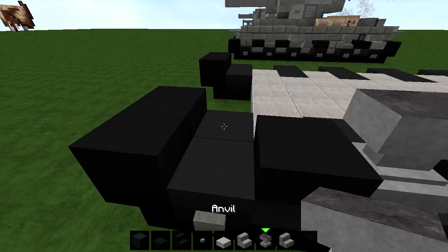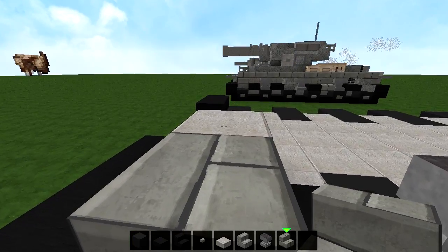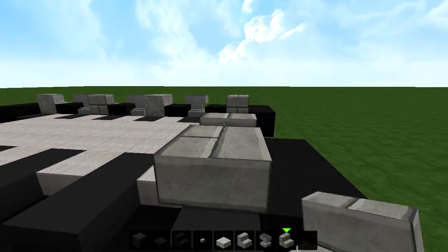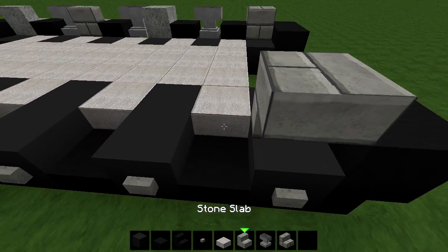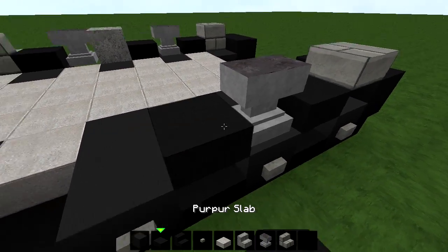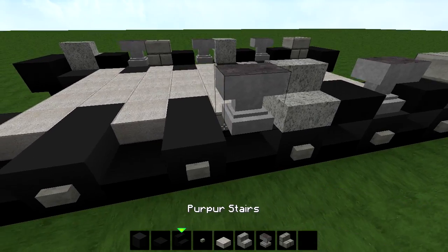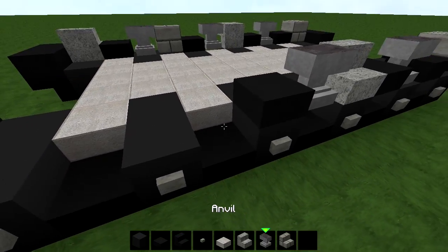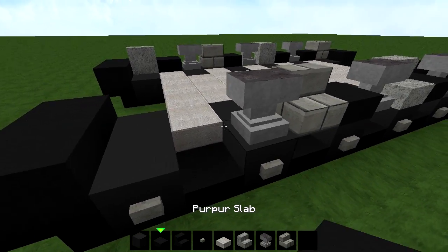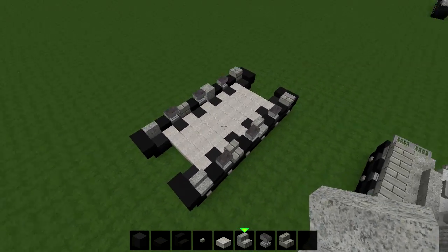At the front, you sort of need just a temporary block so you can place this stone brick stair right there. Okay, so that's one side — then we have to do the exact same thing on this side. So: purple slab, anvil, purple slab, stair, then anvil, then purple slab, and then stone brick stair, then anvil, then purple slab. And at the end, just another brick stair right there.